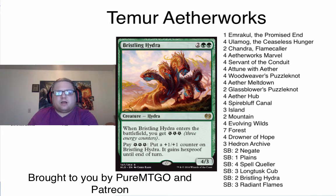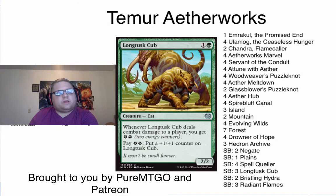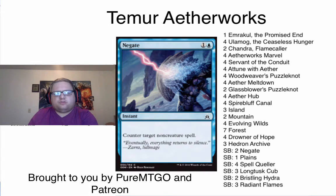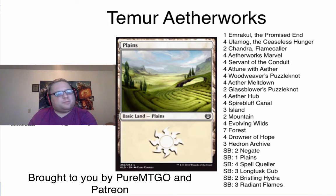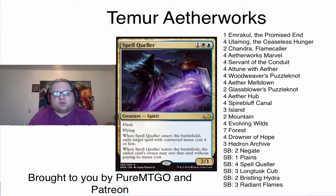The sideboard: two Bristling Hydra, three Long Tusk Cub, two Negate, three Radiant Flames, one Plains, and four Spell Queller.